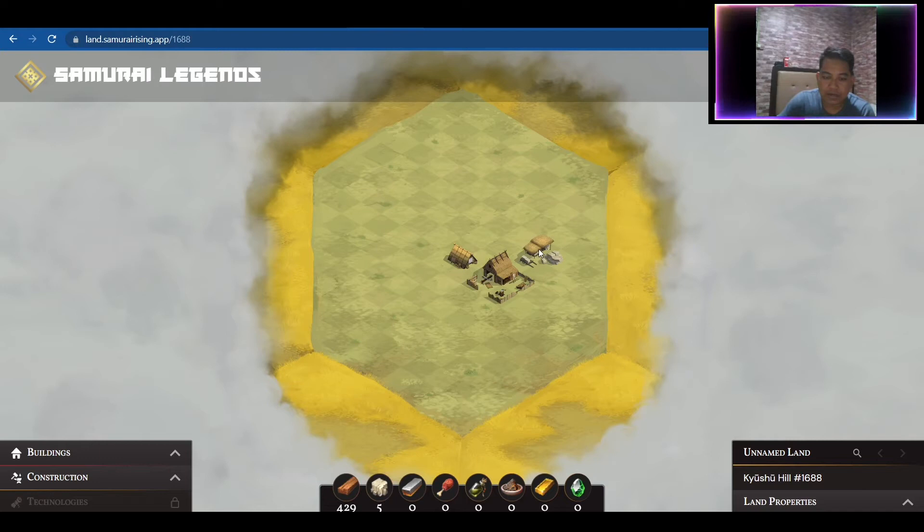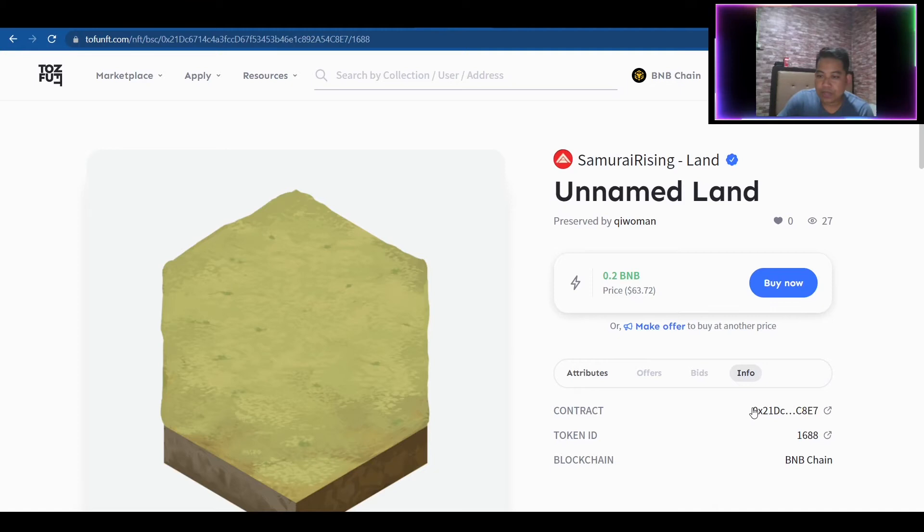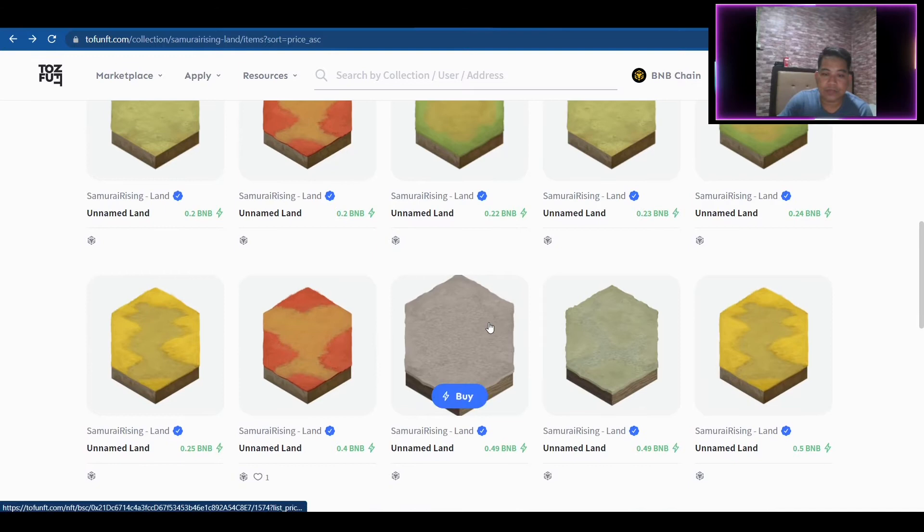It's only able to build two buildings at the moment — I think this is the Quarry and then the Lumber Mill. Those are the only available resources, which is why it is set at a value of only $63.